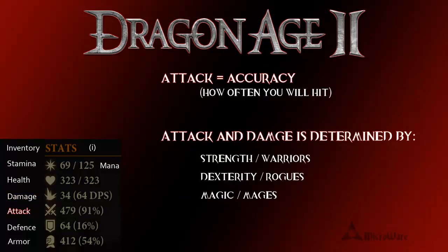Your attack could be called your accuracy, or how often you will hit your opponent. Taking out the enemy's resistance and armor, 91% of the time my striking blow will hit them. Your overall attack or accuracy is determined by strength for a warrior, dexterity on rogues, and your magic level for mages.